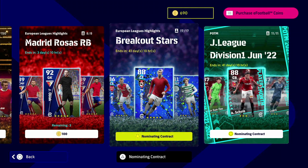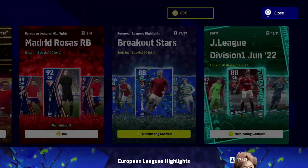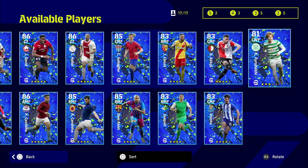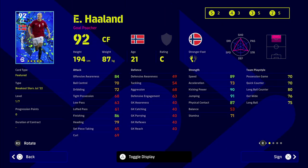Welcome back. I'm going to be showing you guys how to get a free Haaland from the Breakout Stars agent — or any of the Breakout Stars players you want. This is 100% free, it takes about an hour to do, and it can be a bit confusing because there's no real clear direction. Smash that like button and subscribe if it helps you out.